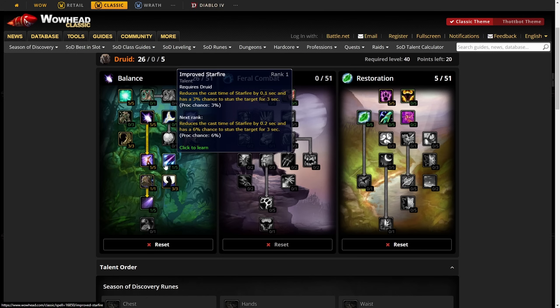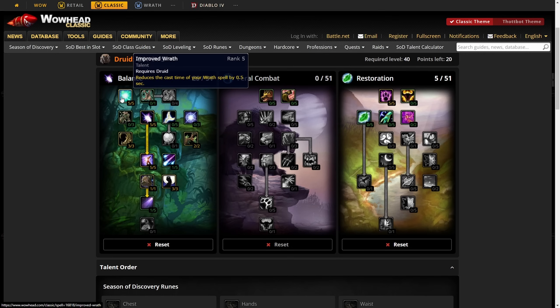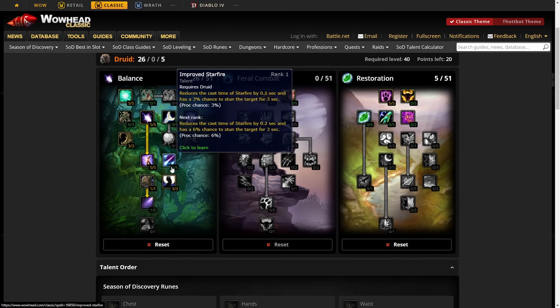Put one point into Improved Starfire to reduce its cast time by one second, then pick up Nature's Grace, which reduces the cast time of your next spell by 0.5 seconds after a crit. Don't use it right after Wrath since Wrath is already on the global cooldown. On Starfire, it brings the cast from 3.5 down to three seconds, which is much more manageable.